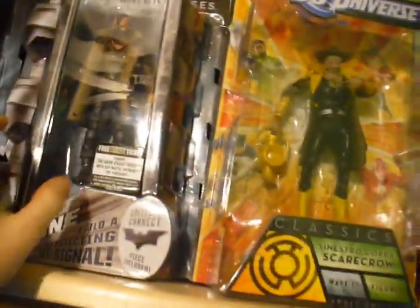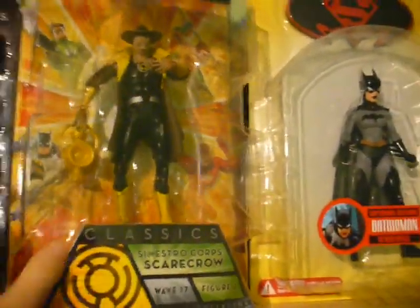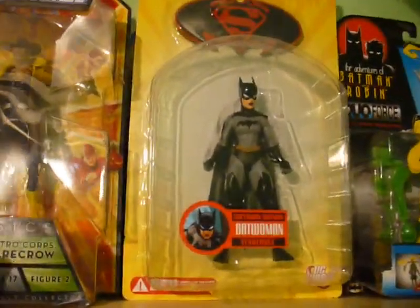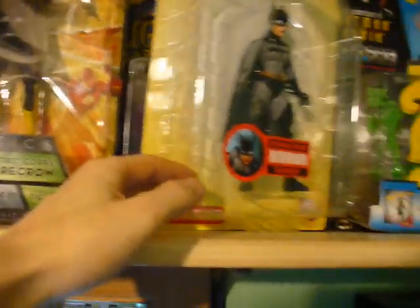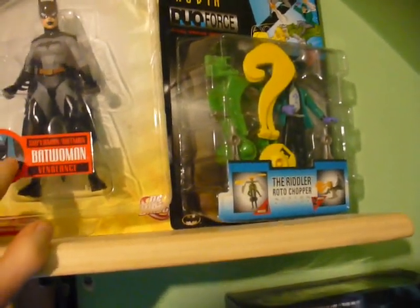Got my Batman Movie Masters and my Bane. Behind the Batman we have John Blake. Behind Bane we have Catwoman. Got the Sinestro Corps Scarecrow, followed by the Sinestro Corps Batman in the back there. Got the Superman Batman Vengeance Batwoman behind there. We have a Legends of the Dark Knight Riddler, a Riddler figure right there, and in the back is a 1989 crime-fighting Batman.